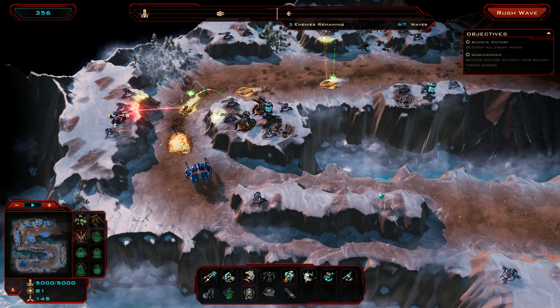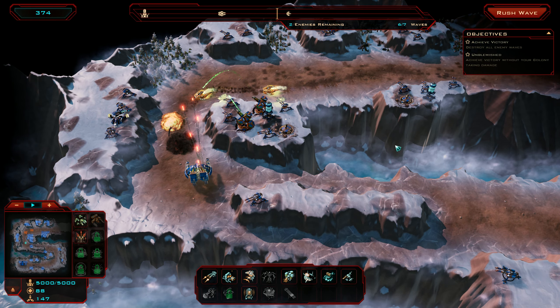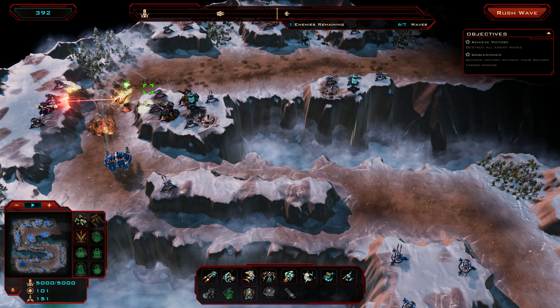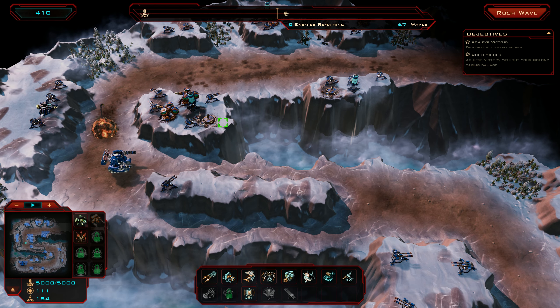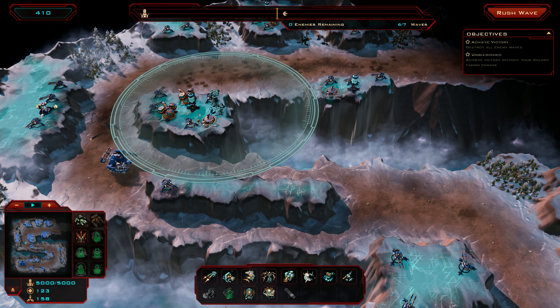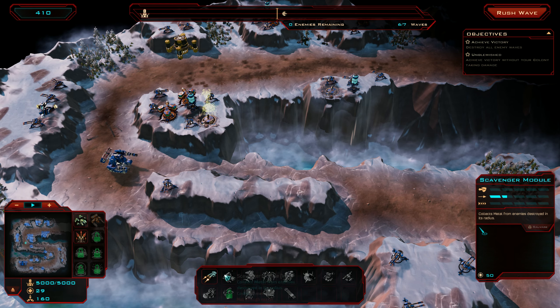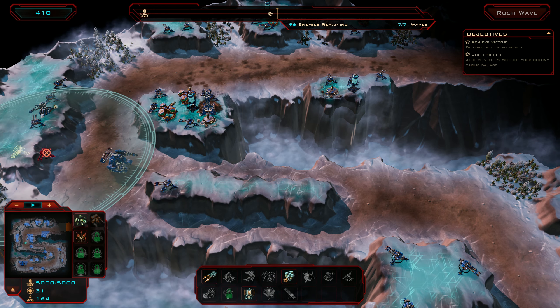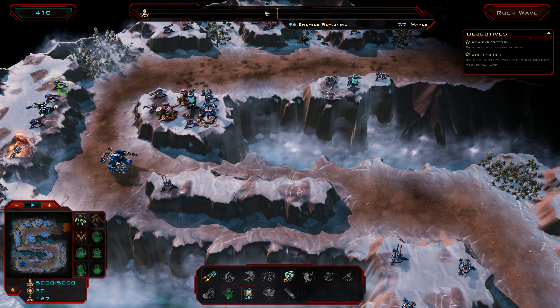I won't use it in this wave, but maybe I will actually. So I can spend radioactives and drop in Milton, who just completely wrecks stuff. He's got his own health bar, but he's completely autonomous — I don't have to do anything, he'll just do the right thing every time.